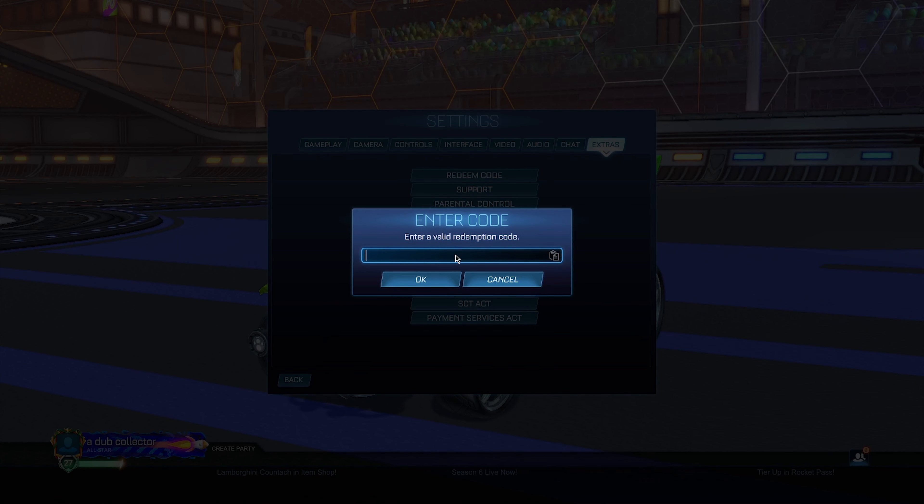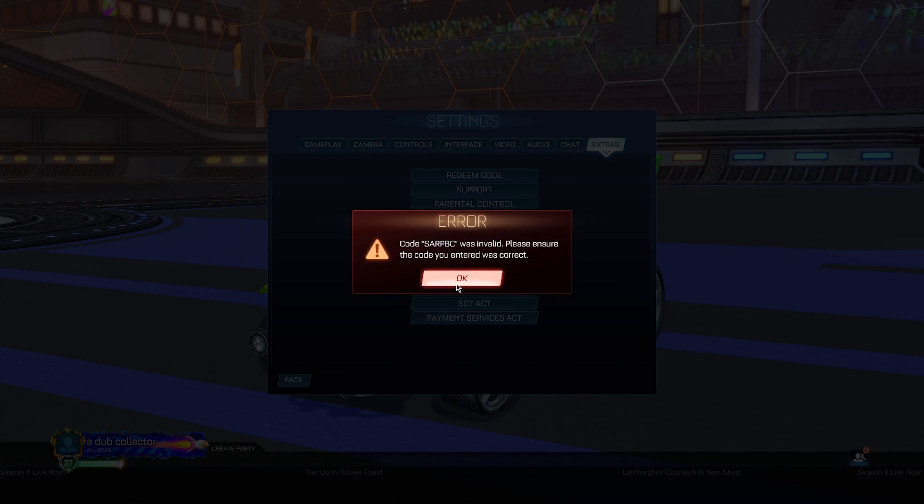The next code is 'sub bc,' which is supposed to give you the Sub BC bundle. Unfortunately this did not work either, but if it did work it was supposed to give you the local song car and the antenna for the Sub BC bundle.